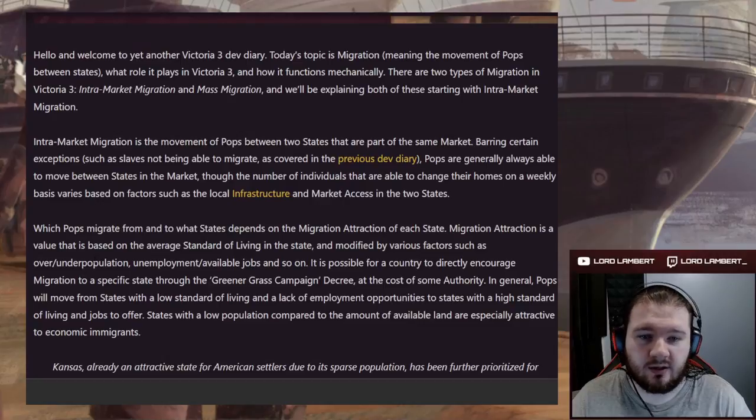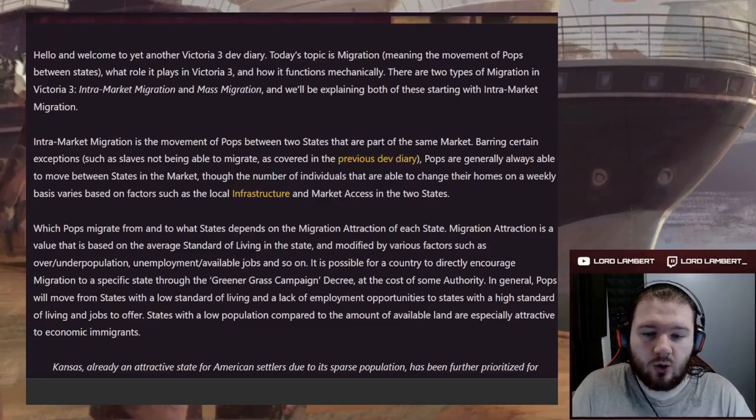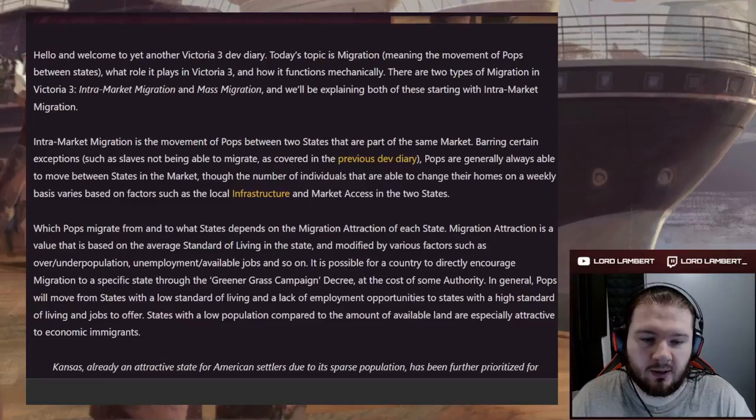Hello and welcome to yet another Victoria 3 dev diary. Today's topic is migration — the movement of pops between states — what role it plays in Victoria 3 and how it functions mechanically. There are two types of migration in Victoria 3: intramarket migration and mass migration. Intramarket migration is the movement of pops between two states that are part of the same market. Barring exceptions such as slaves not being able to migrate, pops are generally always able to move between states in the market.